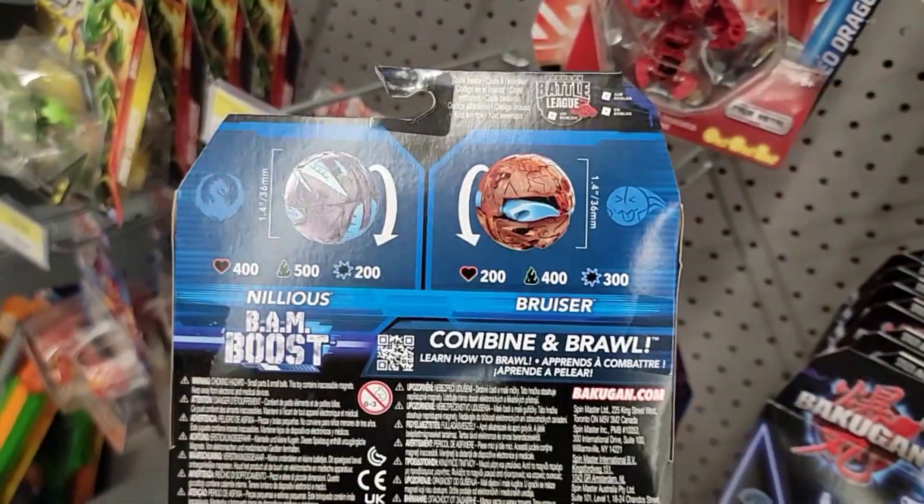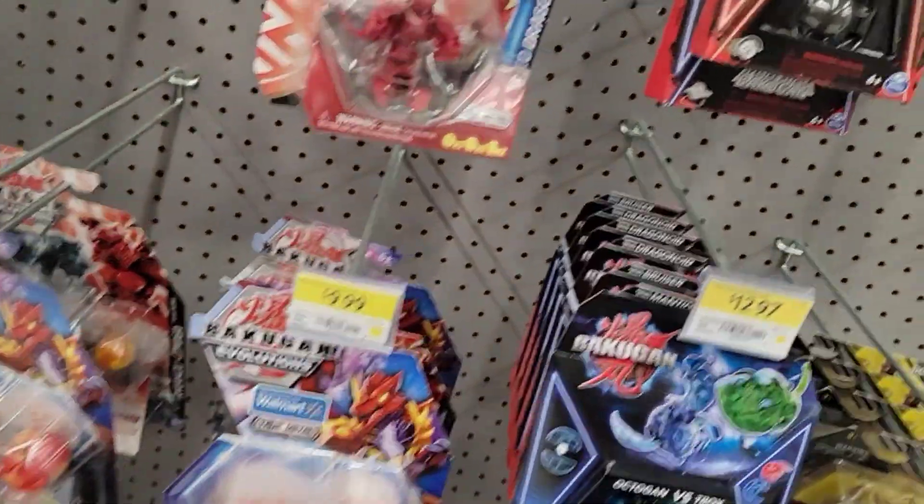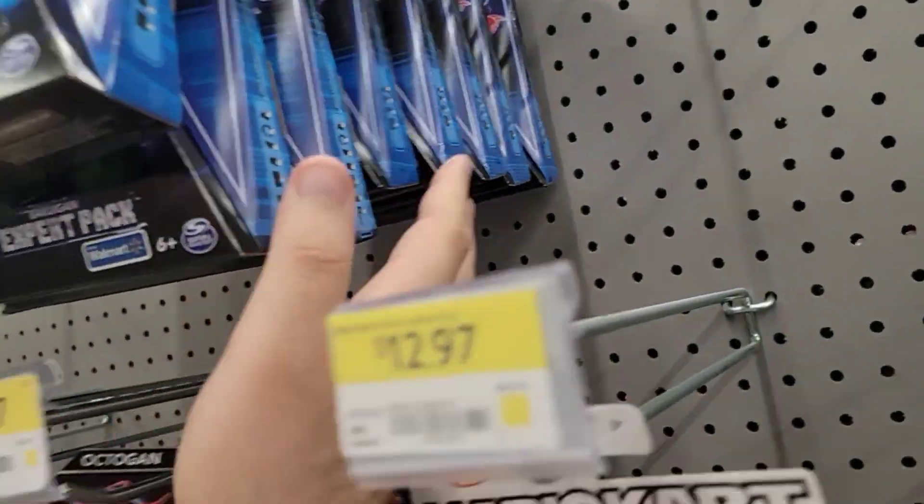Nilius versus Bruiser — I think we've seen this last time: 400, 500, 200. Yeah, they have a lot of Bakugan stuff here.